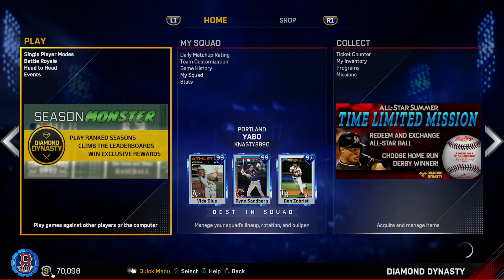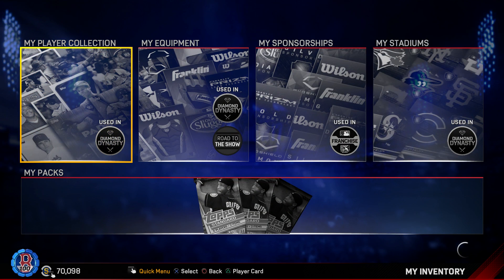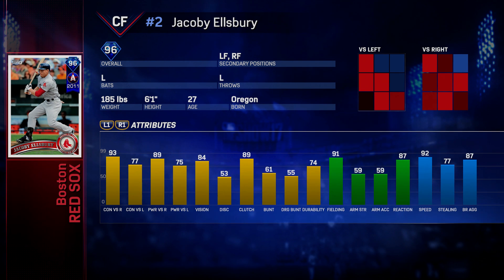This is literally what happens every single time I play the game — every single day, doesn't matter what time. You can't even go through your binder. Anyway, let's see if we can get the card up — there we go. Here's the Ellsbury. He throws like he has a 59 arm, not the greatest.